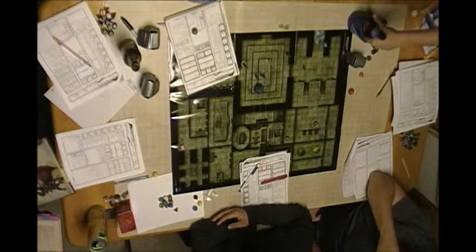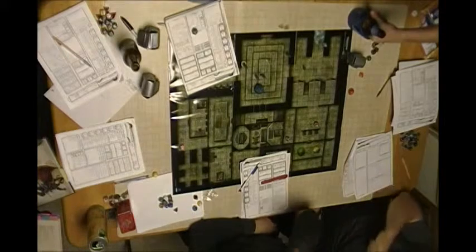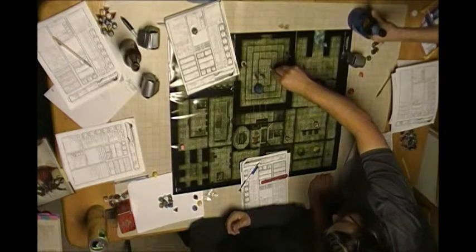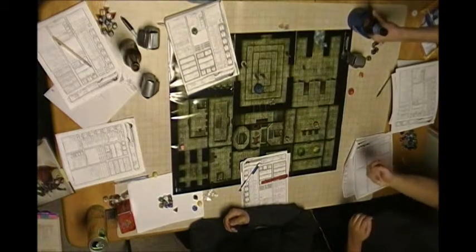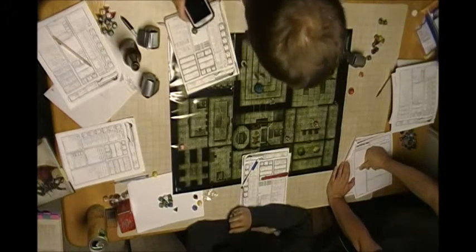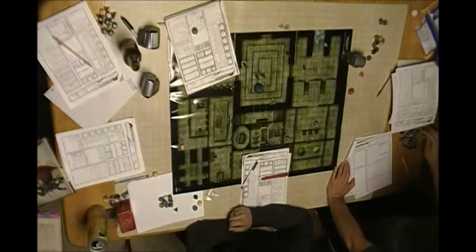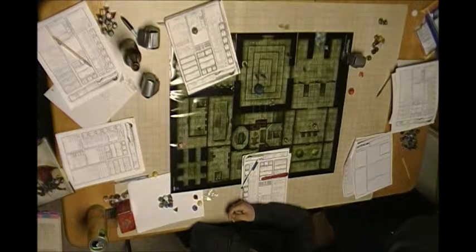The DM says it's not an inherently bad idea, noting the party doesn't know if it's a trap or people up there. Another player jokes about someone fist-pumping and waiting. The player confirms the oil covers 20 feet radius — 20 squares — and realizes it will set the owlbear on fire too, calling it even better.